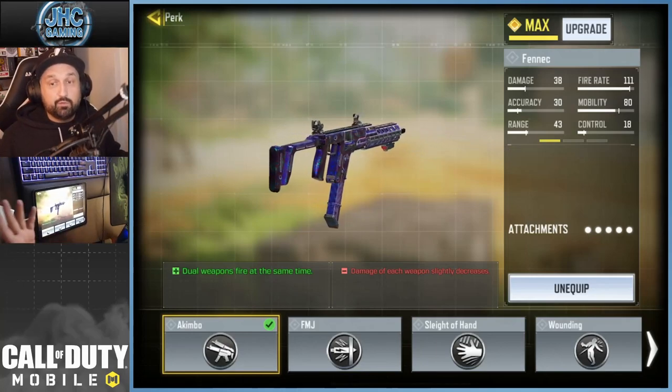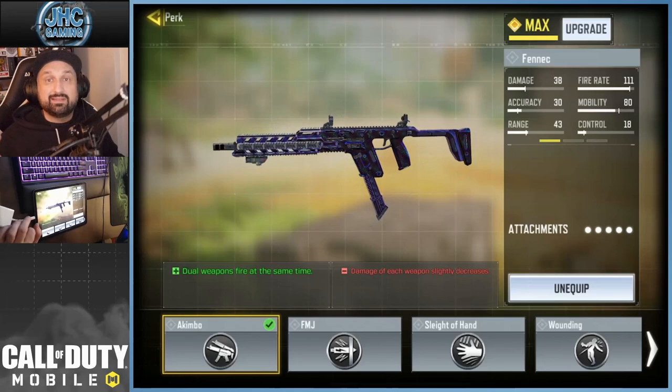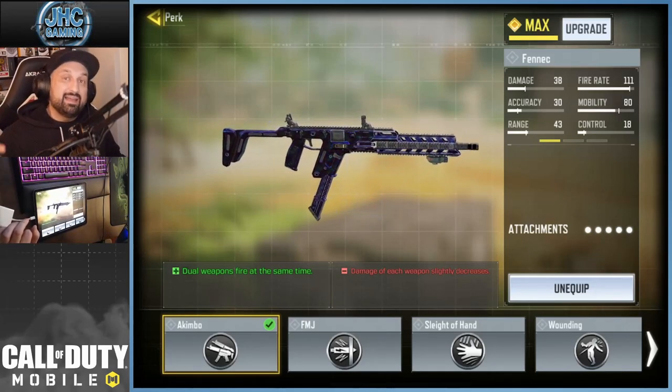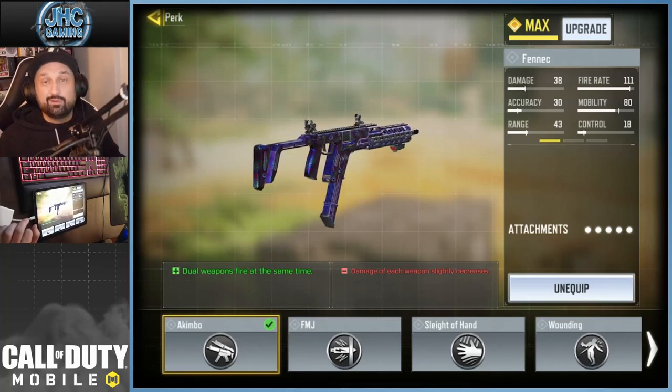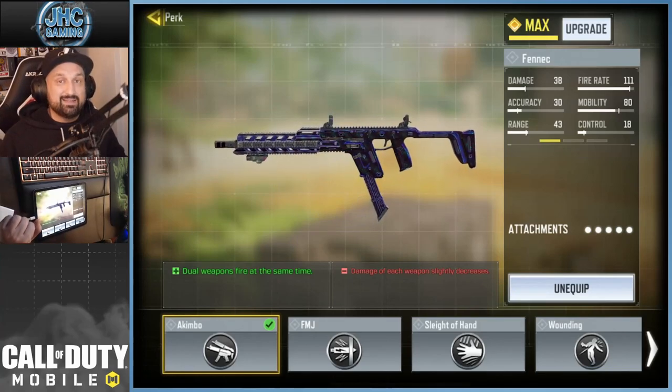Now you guys can have it for free. All you have to do to unlock the Akimbo perk is get three kills without dying 30 times. My tip to grind this fast is equip your Fennec and go Hardpoint Shipment. It's a small map so you're gonna get three kills without dying quite a few times.